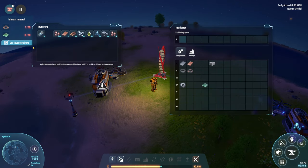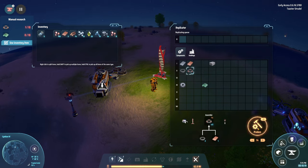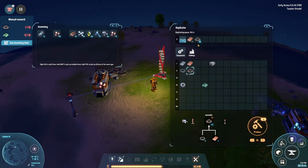I open the build menu with F. I need nine of these items. I hit produce — the replicator makes two at a time. I see: this number is how many I can make total, but it makes two at a time. I need to do four more to get to eight, and then circuit boards. I need five of those — got it.